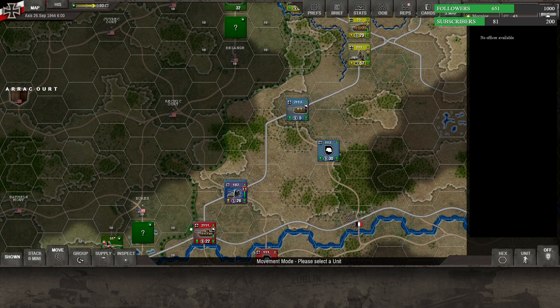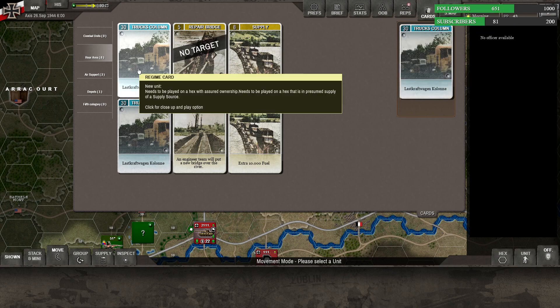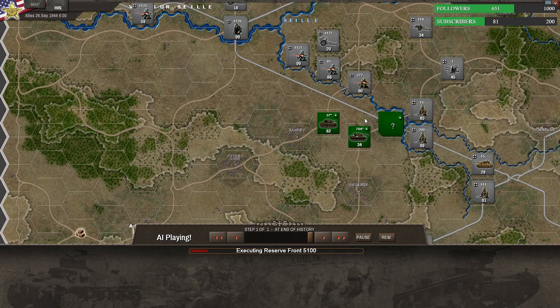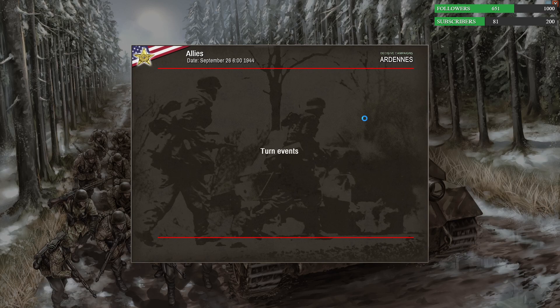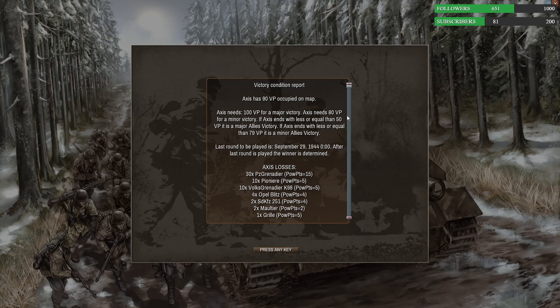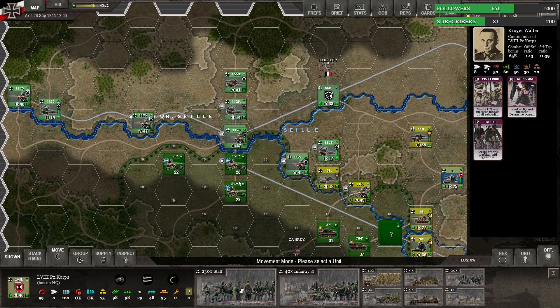We'll give the AI its turn. Heavy precipitation — lots of rain — it's above zero, so no enemy air, which is useful for us. We have 90 victory points. We need 80 for a minor victory. That's what I'm going for — a minor victory, not a major victory. It looks like we're either identifying more units or more units are showing up.